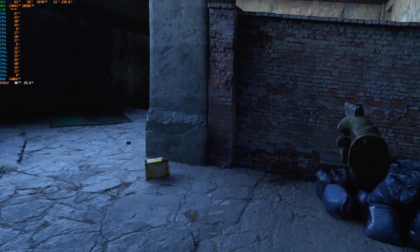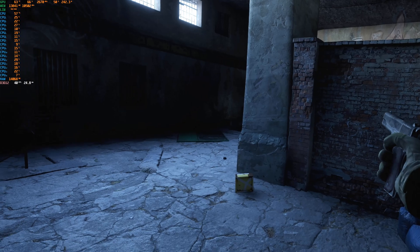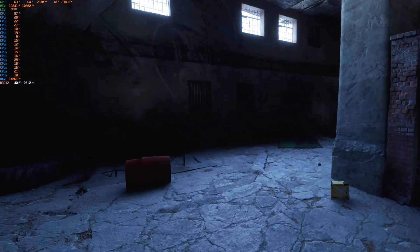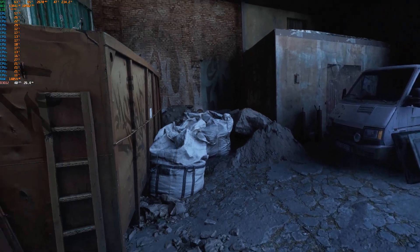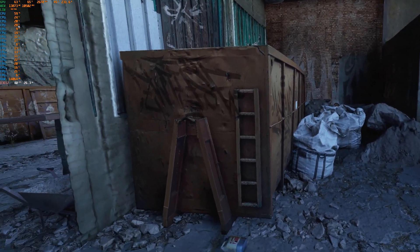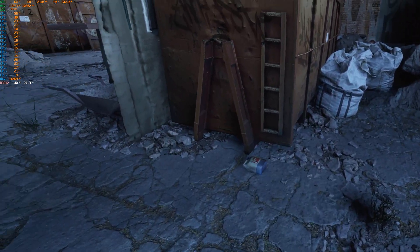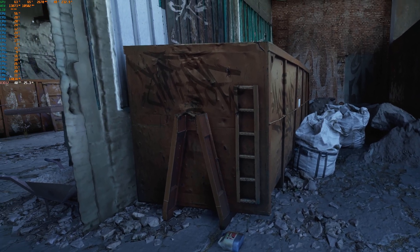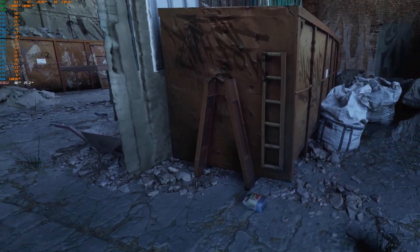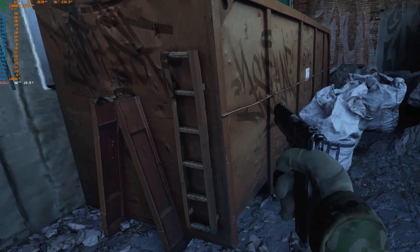These aren't even displaced — like these bricks. I tried to displace them but I just don't know how that's going to work out. As far as the walls, everything, the ground — these are all static meshes, not an entire FBX photo scan. Got my logo right there — JS Films — right here on the left too. That looks pretty cool.